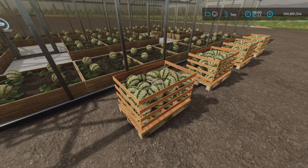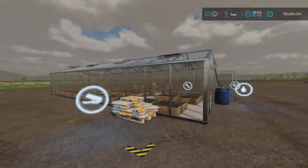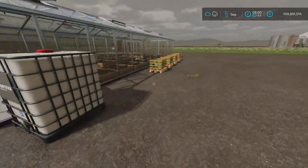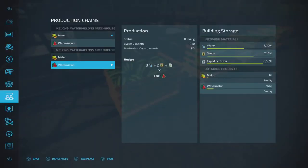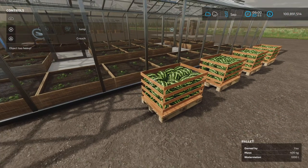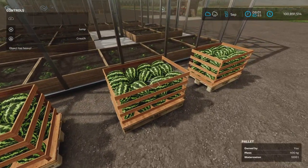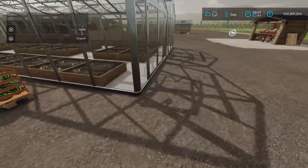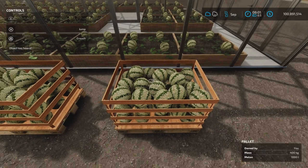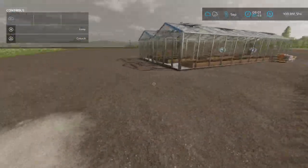Alright, we're back — and the melons are nice and big and ripe in the greenhouse. Let's look at the watermelons: they have stayed small visually, however we do have watermelons. Turning on the help window and field info — 400 kilograms, too heavy to pick up, which was expected. Realistically you wouldn't be able to pick up a crate of watermelons. Same here: 1,000 liters, so we've got around 4,000 liters total.